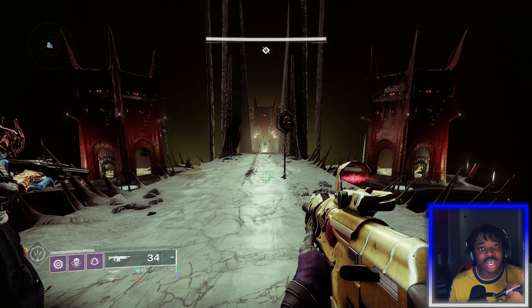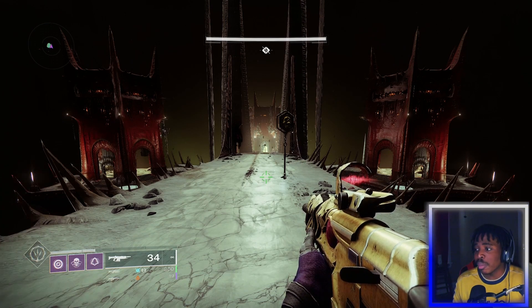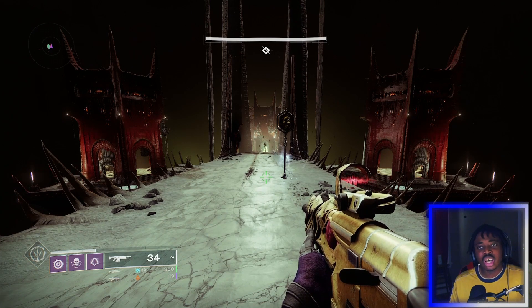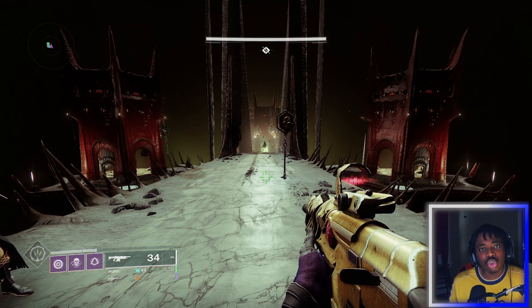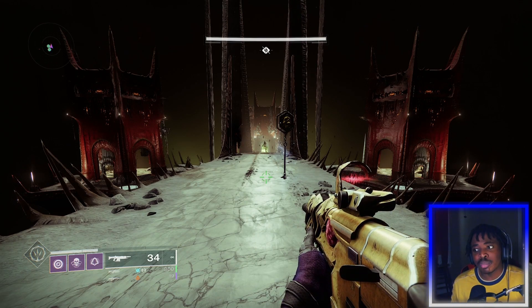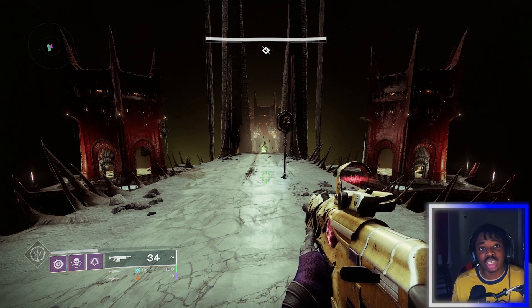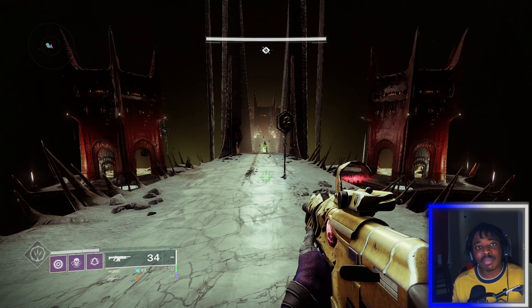Right now Pit of Heresy is dropping some crazy high stat armor — I'm talking about like 64, 65, 66, 67, and 68 as well. Me and my buddy Kenny have been using this to farm for quite a while now, and I was able to get triple 100 stats on all three of my characters. Yeah, this drops some pretty crazy stat rolls for armor.